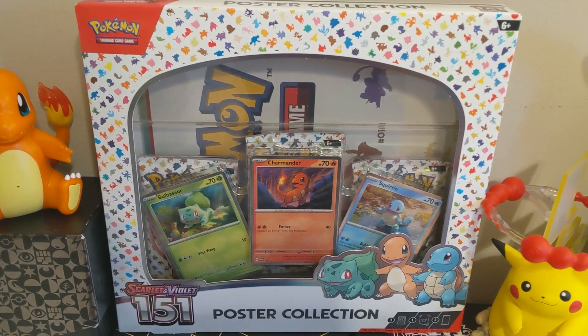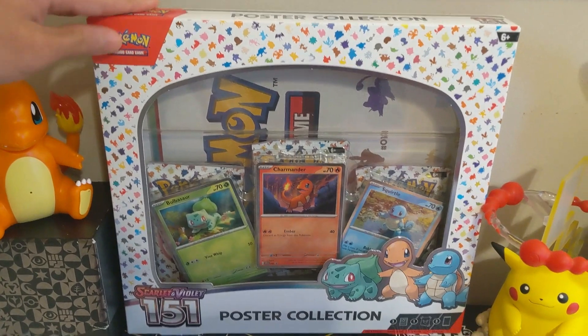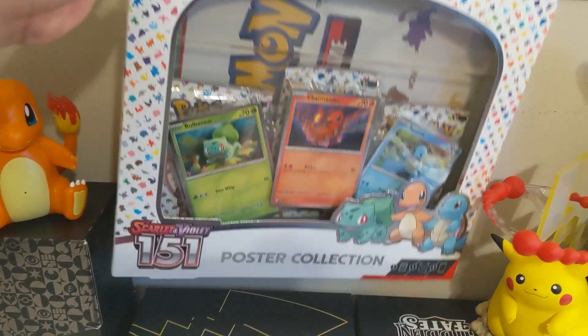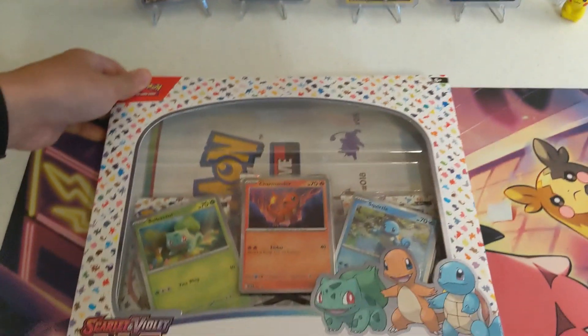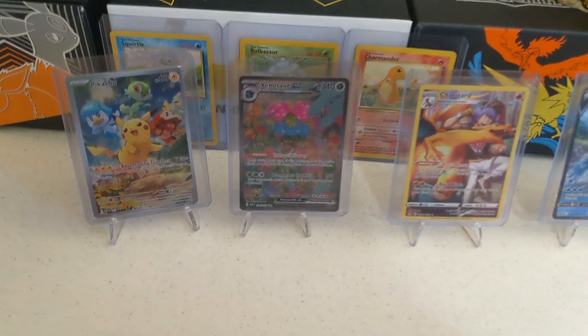What is up my Pokey friends, sending some Pikachus into your heads today. We got the poster collection box and I got this box through a trade — I traded a Venusaur that I pulled a double of.